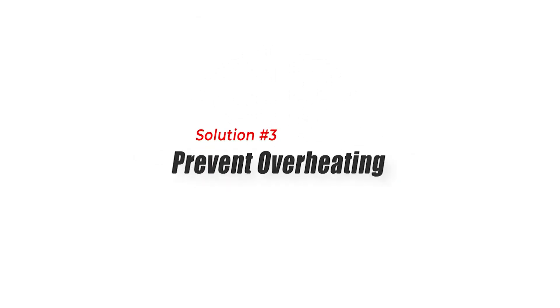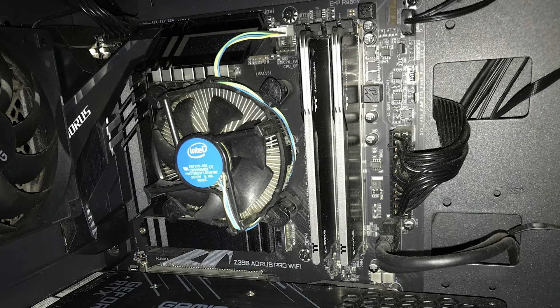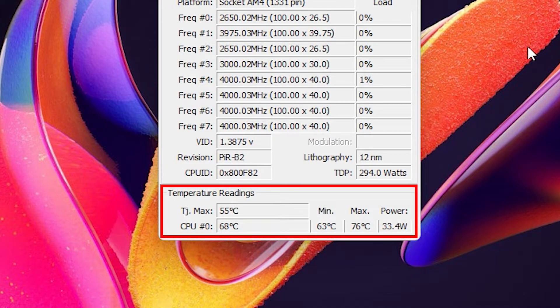Solution 3: Prevent Overheating. Preventing overheating is crucial to address the high CPU usage problem in Diablo 4. When a CPU operates at high usage for extended periods, it generates excessive heat, which can lead to thermal throttling, decreased performance, and potential hardware damage.